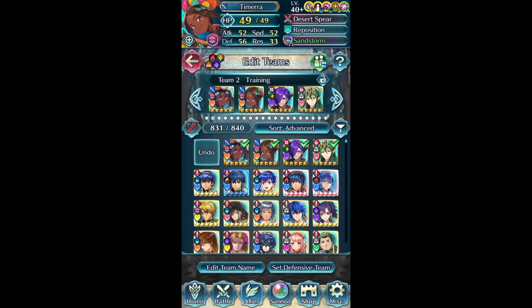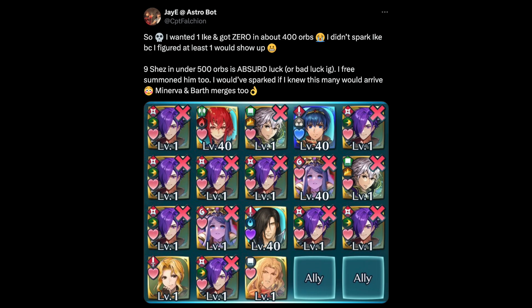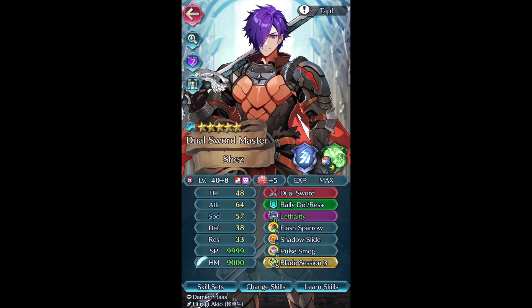The craziest summons I've probably ever had in this game were when I went for Legendary Shez. I wasn't actually aiming for him - you guys can skip ahead to the actual summons if you want, I'm just rambling. I got nine Shezs in under 500 orbs which is absolutely absurd, I don't think I'll ever get this lucky again. I was actually going for one Emblem Ike because I wanted Goose Friend for my Brave Tiki, but Shez just kept showing up like crazy - every few circles he would just show up.